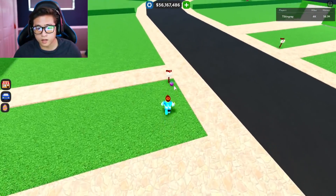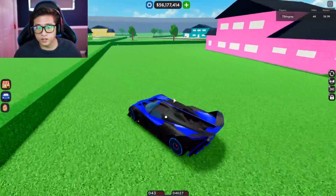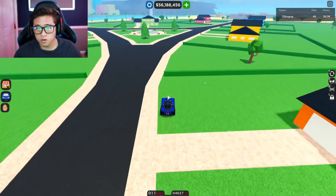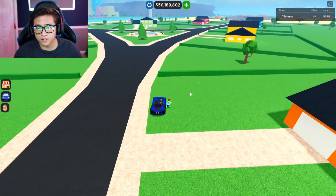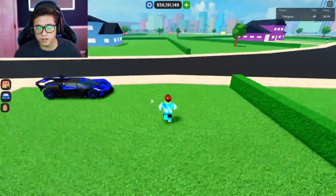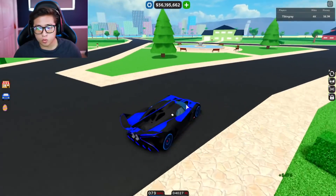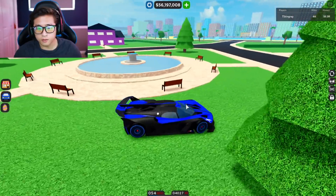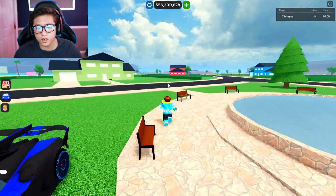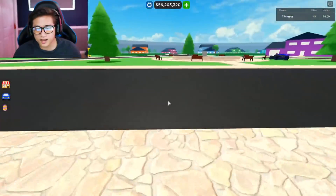Oh, here's one of them right by the mailbox — wow, look at that. It's a house egg — that's awesome. And there's another one right behind this pink house right here. Right here — another one by this orange house close to the fountain. And here's another one right here. We have a total of four of these, so we need to find one more. Maybe it's right by the fountain. Oh, it's right here — it's right across the fountain. And this should be our last house egg.